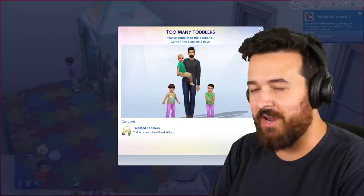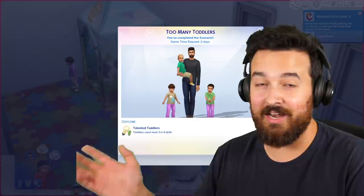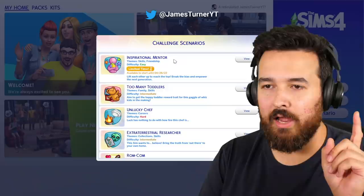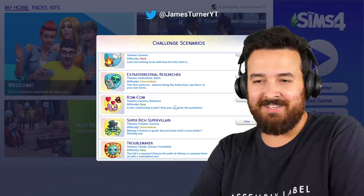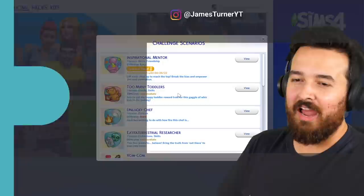Tune in next time — we'll be doing another scenario. We'll definitely do another million simoleon scenario, those are always good fun. But I really like the super villain scenario where you go in the secret agent career — that one sounds super fun. I know Deli is doing a let's play of that at the moment, so maybe we'll wait a little bit. They also added a new one today — the inspirational mentor. That one's easy though, and I feel like I like punishing myself. If you have any suggestions of which scenario we should do next, leave them in the comments down below. Thank you so much for watching — I'll see you next time and have an awesome day.